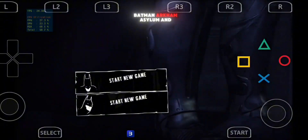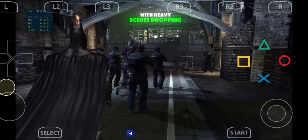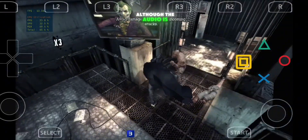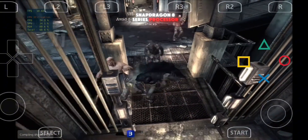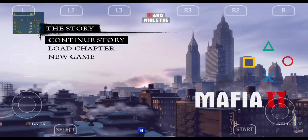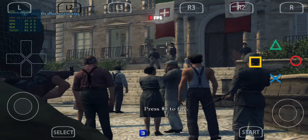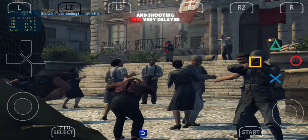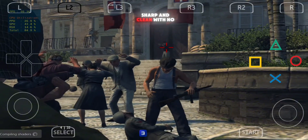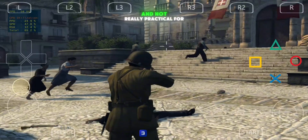Moving on, I tested Batman Arkham Asylum and the performance was better. The story mode runs at 15-20 FPS, with heavy scenes dropping to around 10 FPS. The fighting feels fairly smooth and there are no visual issues, although the audio is very glitched. If you have a Snapdragon 8 series processor, you can play this game without too many problems, but it won't be perfectly smooth. I also tested Mafia 2, and while the game does load and run, the performance is extremely slow, usually sitting between 2 and 5 FPS. Because of this, movement and shooting feel very delayed, almost like the game is reacting a second late. The graphics look sharp and clean with no major glitches, but the low frame rate makes the overall gameplay experience difficult and not really practical.